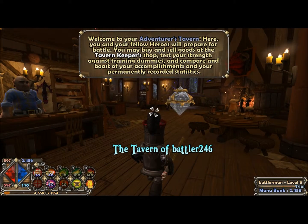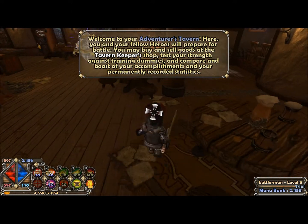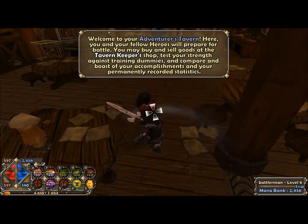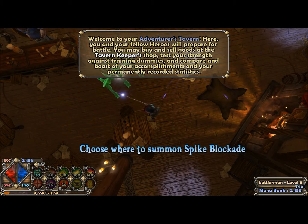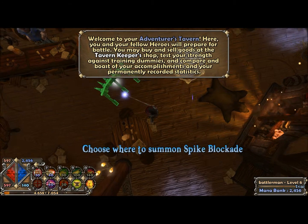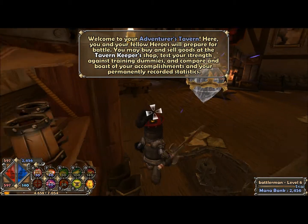It's starting the tavern. Welcome to your adventurer's tavern. Here, you and your fellow heroes will prepare for battle. You may buy and sell goods at the tavern keeper's shop, test your strength against training dummies, and compare and boast of your accomplishments and your permanently recorded statistics.